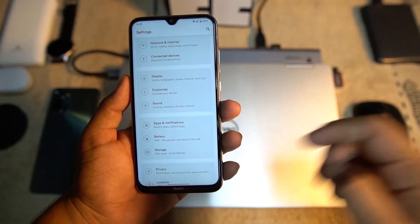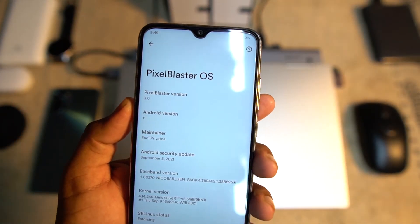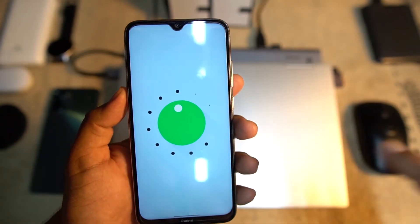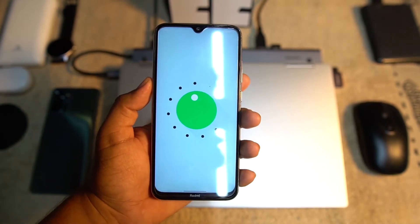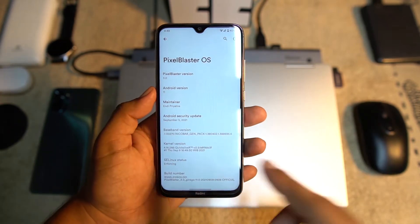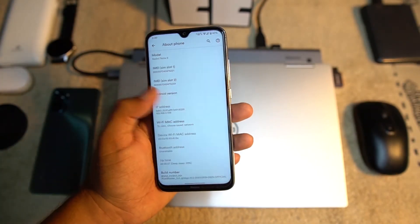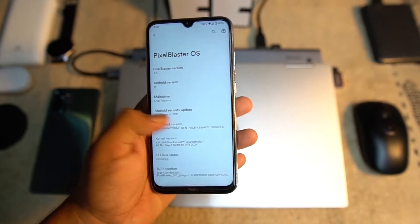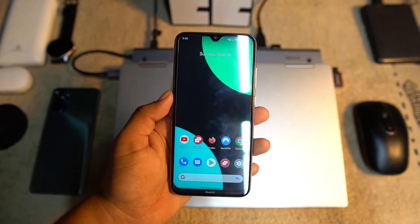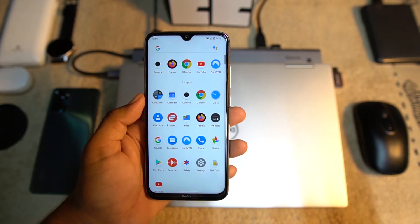First, let me show you the Android version, which is Android 11. The Pixel Blaster OS is version 3.0. Android 11 is the latest stable version since Android 12 is not stable yet. The security patch is also the latest, which is September 5, 2021. This ROM is pretty different from other Pixel Experience and Pixel Extended ROMs.